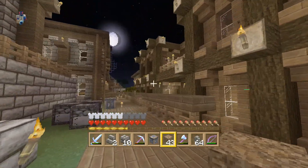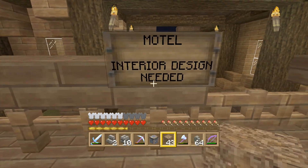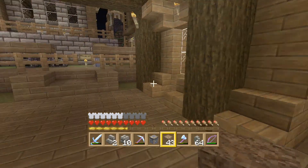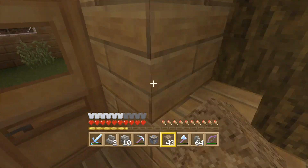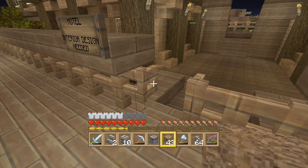Here's the hotel — hotel motel. Interior needed, so he must be looking for somebody to come decorate the inside. So that'd be fun to do if somebody wants to come in and decorate that.